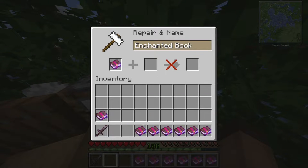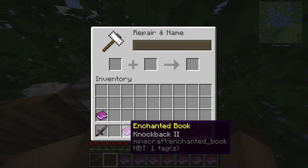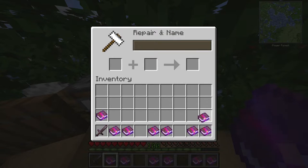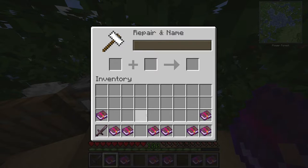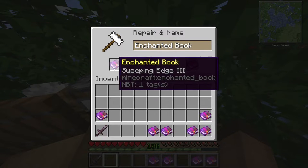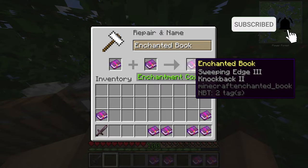But if I combine these two books, this one will have 1 anvil use. So you're going to take your books into pairs — I've got my pairs here like so, leaving this extra one aside. What you want to do is take one of your pairs and combine them in the cheaper orientation. This book on this side is being put on this book on this side — just a quick note. So we put a 0 anvil use book on another 0 anvil use book, and we get a 1 anvil use book.